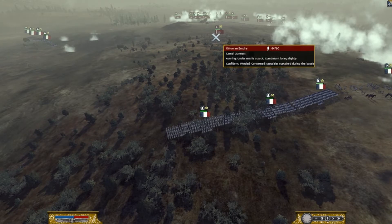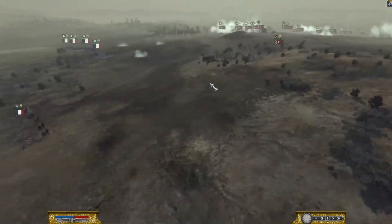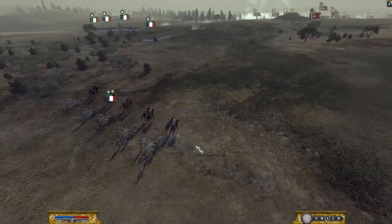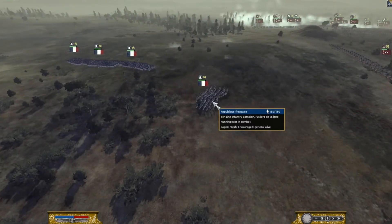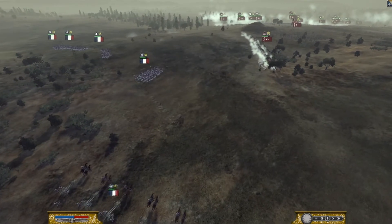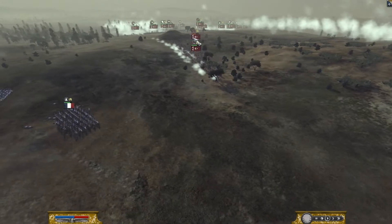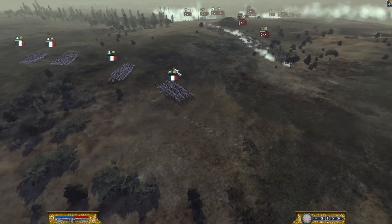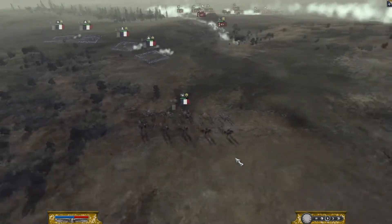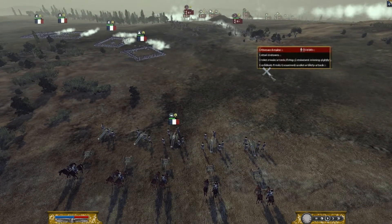Looks like we've got some Camel Gunners here. Hopefully my Grape Shot can take care of them — but they're below that hill so my Grape Shot wasn't able to hit them. Hopefully they attack my infantry instead of my artillery. That's why I'm bringing this battalion of infantry over here, so if they do decide to attack the artillery, my infantry will stay in the way. For now, it looks like they're just shooting some missile cavalry. I'm now bringing my entire left wing over here and forming them all into squares.